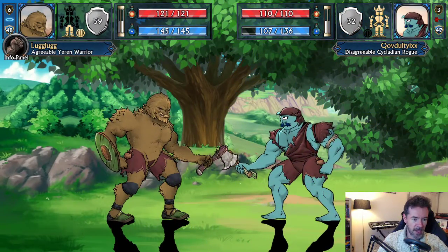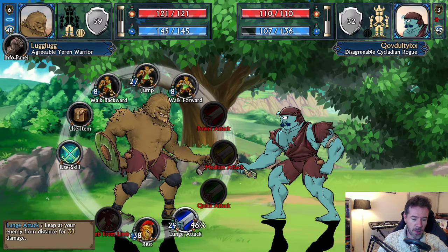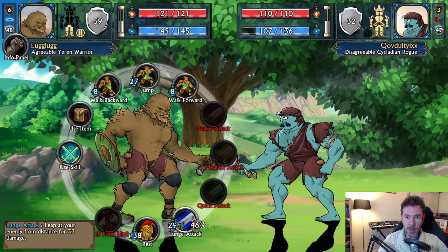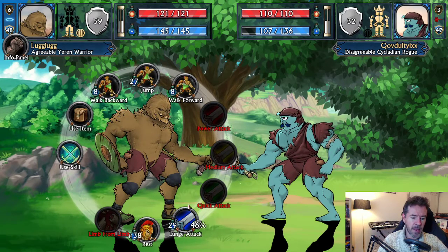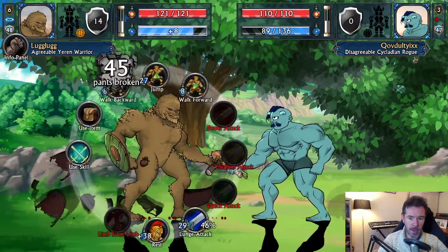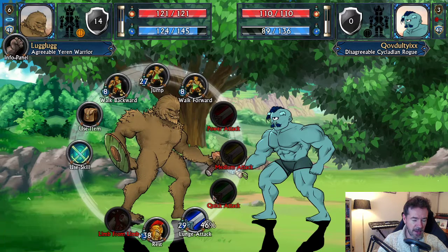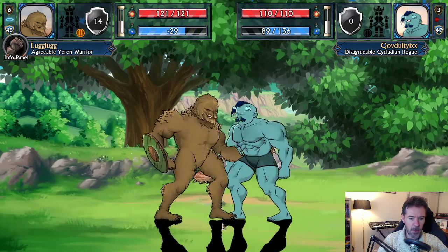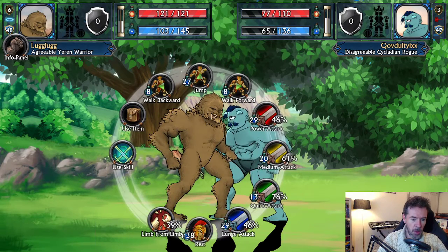I parried it! Your shield block is now based on your defense — that's a new thing. Also new in this build: the lunge attack. A hardcore fan on the Discord named Knight — who's been amazing at bug-finding and suggesting game difficulty balancing — suggested I bring the lunge attack back from the early Swords and Sandals games. The lunge has the same chance to hit as your power attack but does a little less damage than a medium attack, so it's not an exploit. It allows you to close the distance as a melee fighter, since melee fighters are a little underwhelming at the moment.